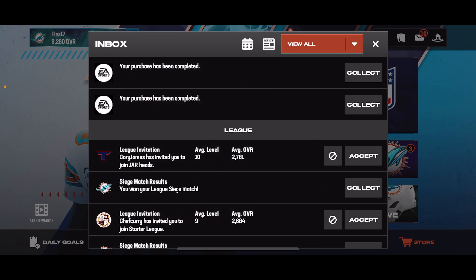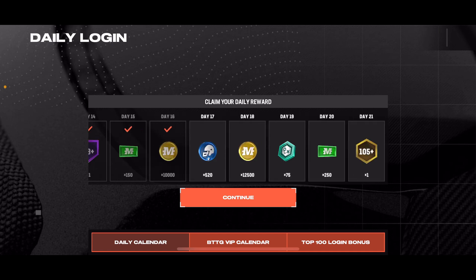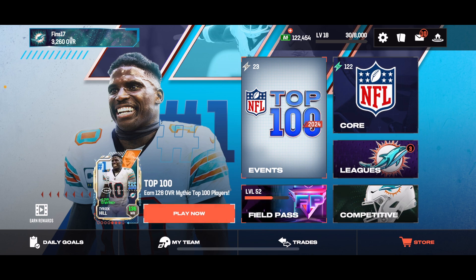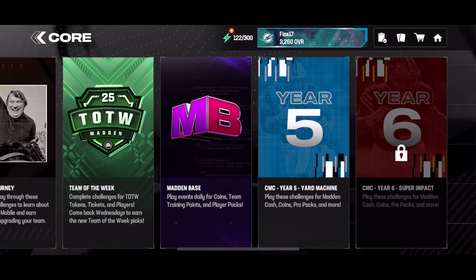Next, the daily login calendar — every 21 days you get yourself a free iconic player. As you can see, I'm five days away from my next one: 105+ overall, literally just for logging in. You get this as soon as you log in and go to the home screen. Pretty self-explanatory.